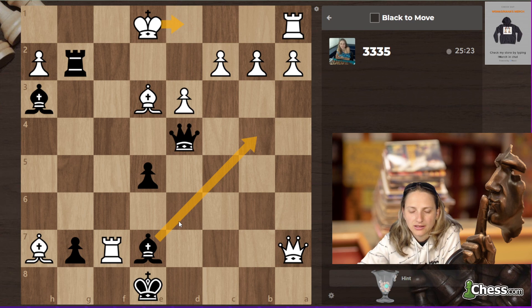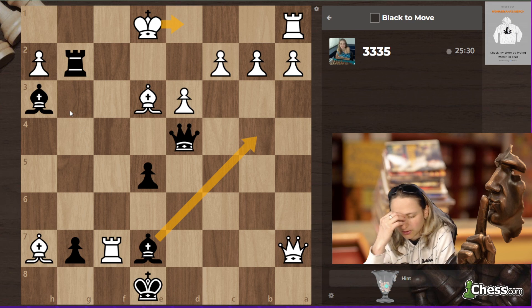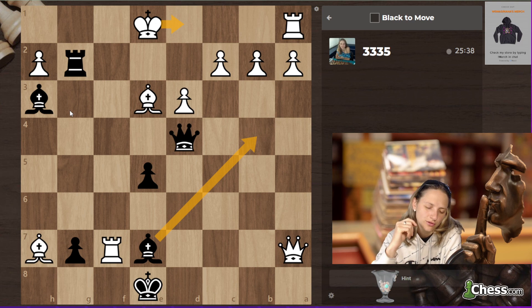The problem will be king d1, and I think king d1 is not a huge problem. I was trying at the beginning to calculate everything, but I couldn't. Bishop d2 — maybe if I close my eyes I can calculate better, if I don't fall asleep. So bishop b4, king d1.